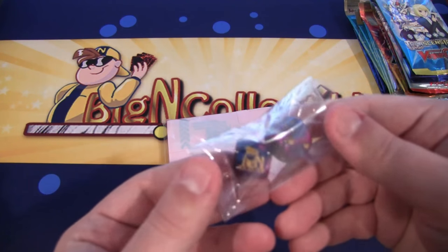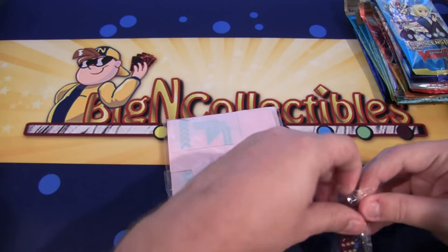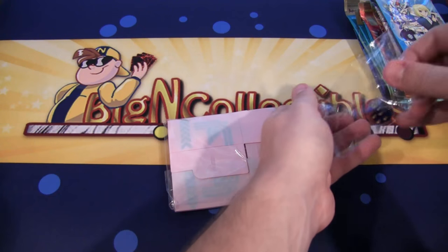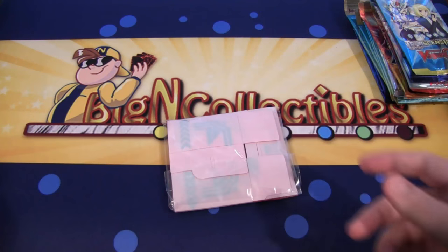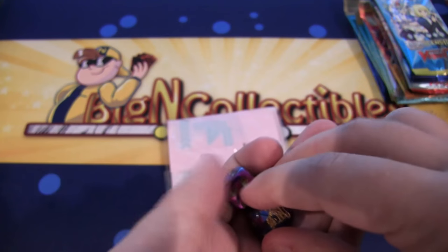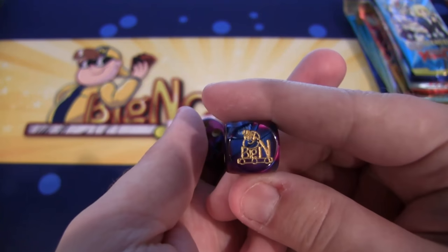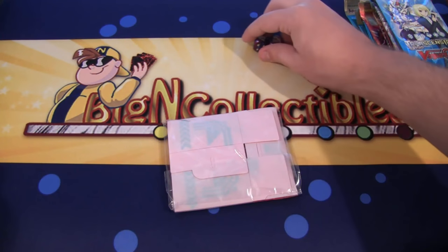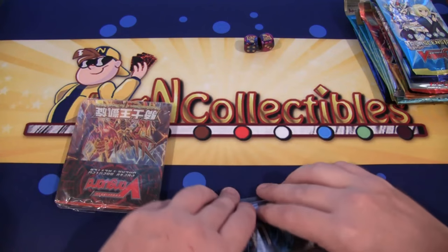So we have some Beacon Collectibles dice. I might have to take them out of the packaging — they're a little bit tough to see, getting some glare. As you can see here, really nice looking, red and blue. I like the design of these. Let's show you guys the Beacon Collectibles logo on them. Those are really nice. I need to get some Cyber Knight dice made — maybe we'll do that in the future.